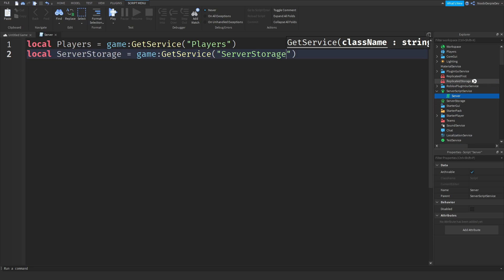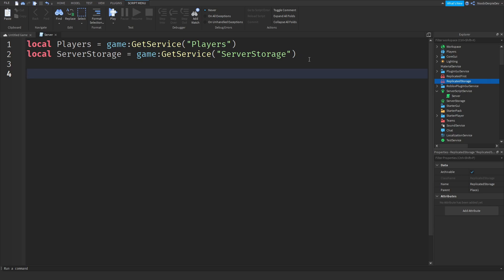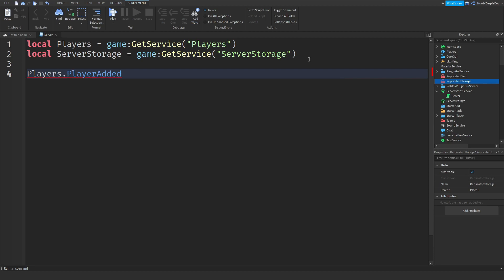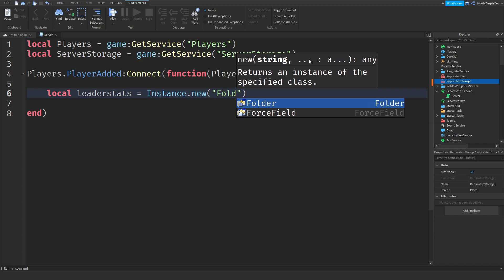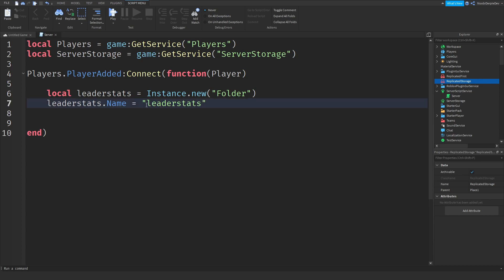What GetService does is it will request the service, and if it doesn't exist it will create the service. Now we need a function for when a player joins: players.PlayerAdded — it fires when a player enters the game, which is exactly what we need. So: players.PlayerAdded:connect(function(player). We need leaderStats, so: local leaderStats = Instance.new('Folder'). leaderStats.Name is equals to 'leaderStats' — make sure it's a lowercase 'l' or else it doesn't work.